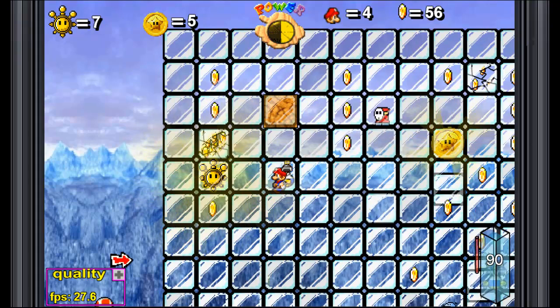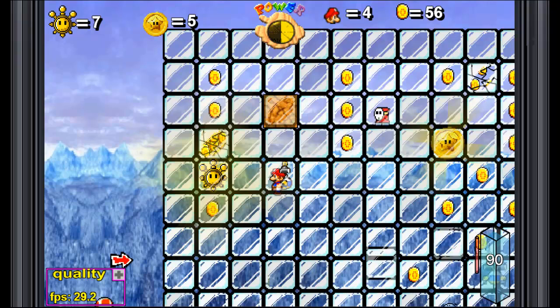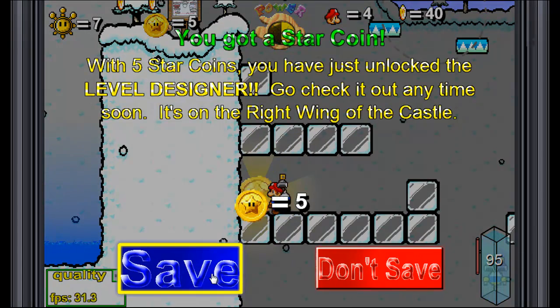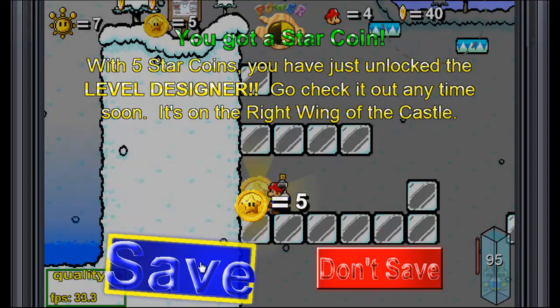I see a star coin over there, and that reminds me. I actually already took a previous run of this, in which I got another star coin. I'm sorry I didn't show it to you. I'll cut away to where I found it. There's a message about what happens when you get the fifth star coin. With five star coins, you've just unlocked the level designer. Go check it out anytime - it's on the right wing of the castle. We're gonna check that out as soon as we're done with the shine sprite, although I might die in the process, so you're welcome.